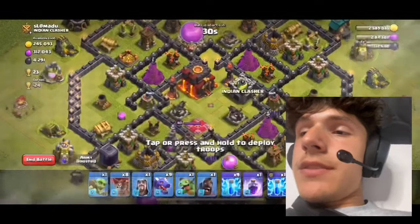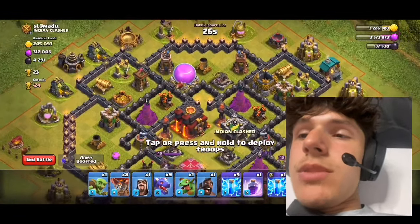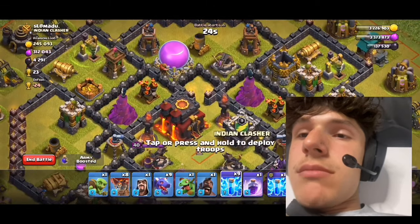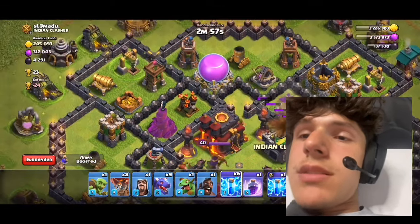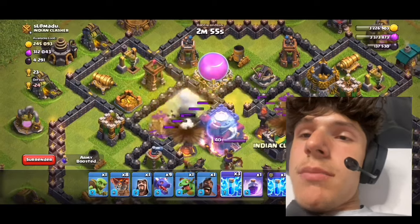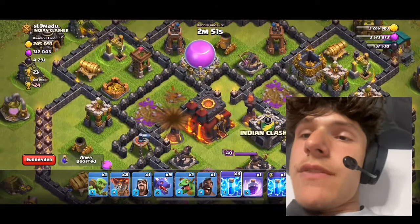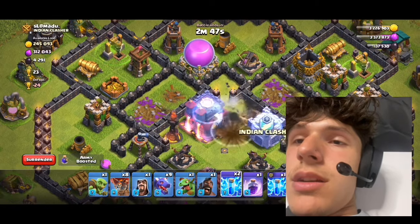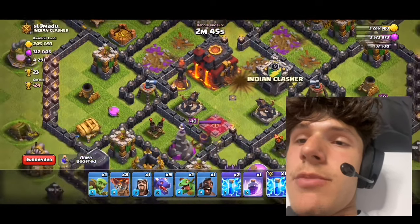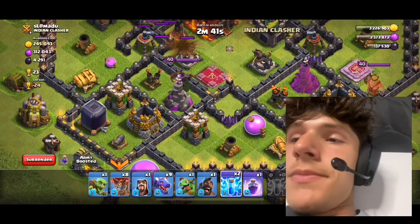So today I'm gonna show you my favorite attack strategy. I was placing stuff down hoping it works — I feel like it's an elite skill level. Alright, let's place down these spells, get rid of some air defenses. Bonk, bonk, bonk. And then check down here — I want to get rid of that inferno tower. There we go.